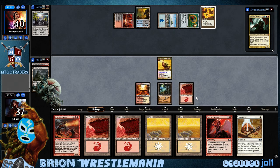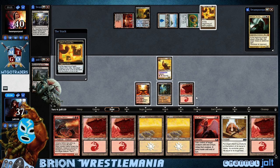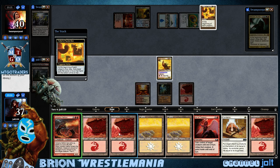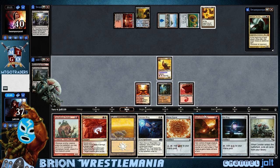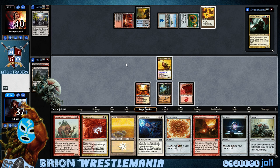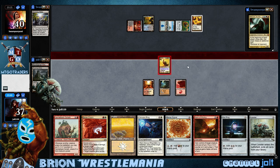So I'm basically playing a new hand every time. We're going to put these on the bottom and draw a new hand. Let's swing in first. That's a nice little hand draw right there — coming in hot for four, dropping him down to 36.